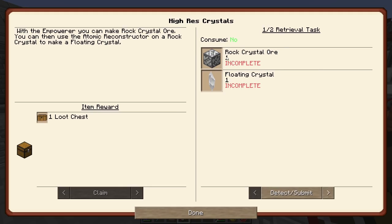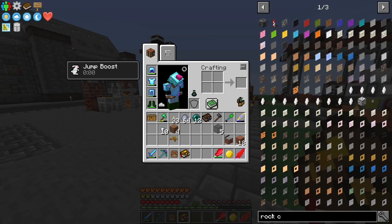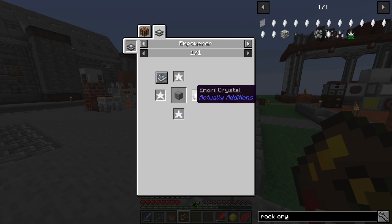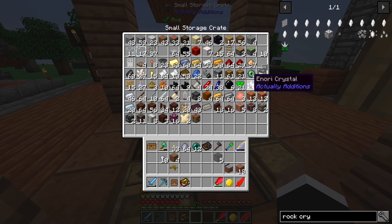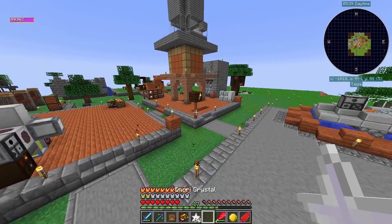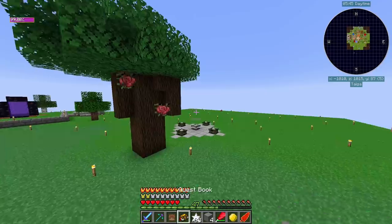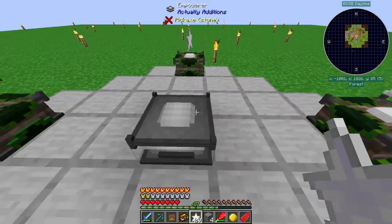I've never played with Astral Sorcery before but it's super cool looking from what I've seen. First of all we're gonna need a rock crystal ore. We need to empower stone with Enori and we're kinda short on Enori. Let's do this much Enori. And we're gonna need a few pieces of stone - four empowered rock ores should be enough, or I guess one is enough for now.